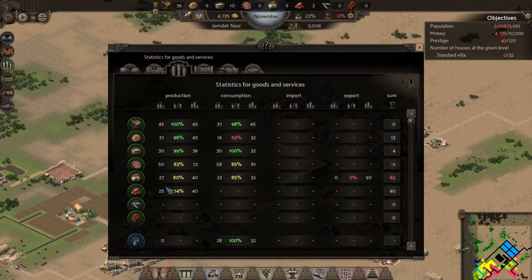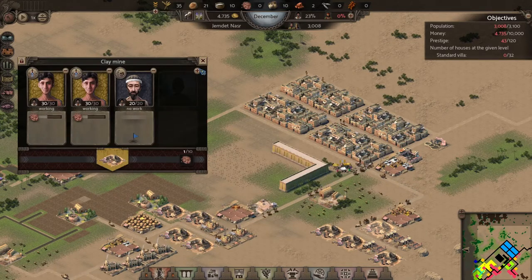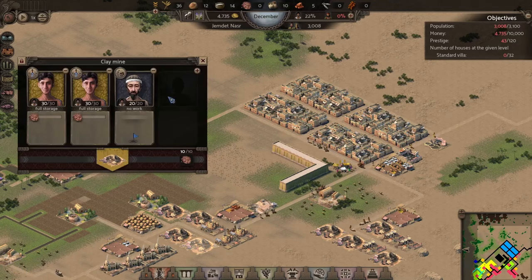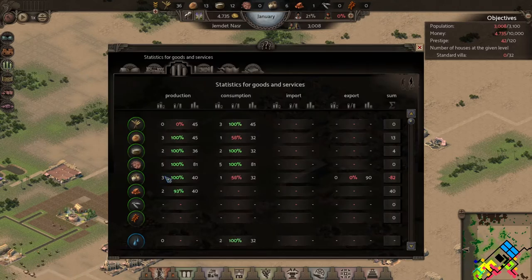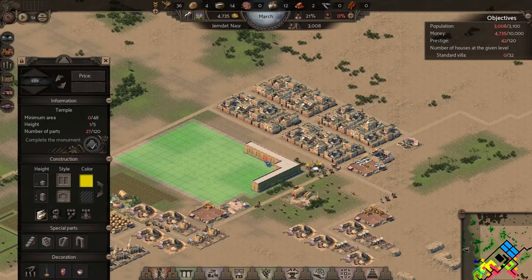Let's take a look at our economy — we've got about 40 pottery and tons of clay. We need a little bit more clay to support what we did with the workers on the production side. If we put a few more workers in the clay mines then that should match our production — 81 and 81, that's a perfect match. We're fine on bread, fine on wheat, looking good on pottery, and making 40 bricks, so now we can start building more of this monument.